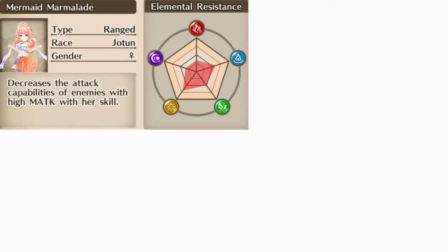Mermaid Marmalade is an airborne Yotun with a high affinity towards the water and light element, with a moderate to low resistance towards the fire, dark, and earth element. She's primarily magic attack based, so keep that in mind while gearing out and choosing the units for your team.